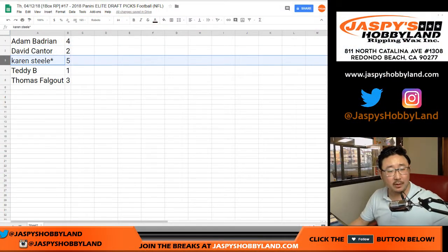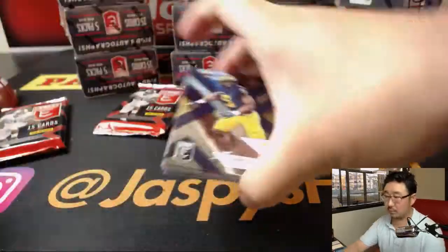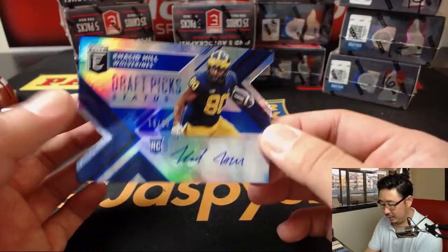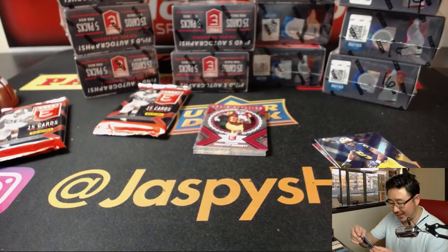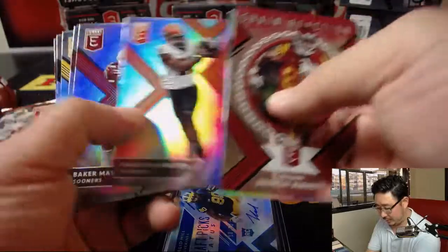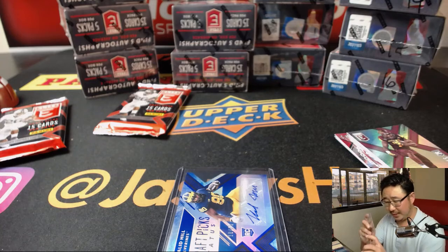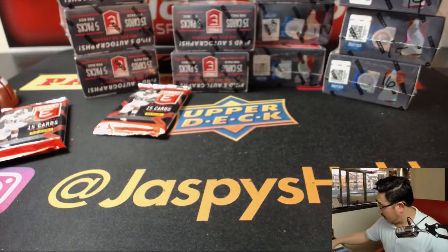Next one — go to Karen with pack 5. We've got a die-cut auto, 10 out of 25, Khalid Hill. NYK is saying he's holding onto that until the Jets draft Josh Rosen — is that what's going to happen? I think he'd do all right in New York. Got Baker Mayfield — nice Baker Mayfield there too. I don't think we've seen his autograph yet in this set either. Alright, Karen, thank you.